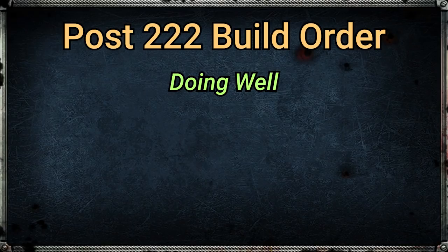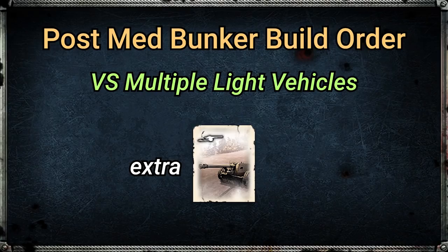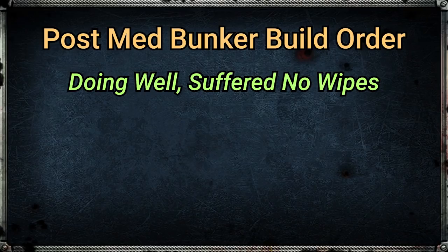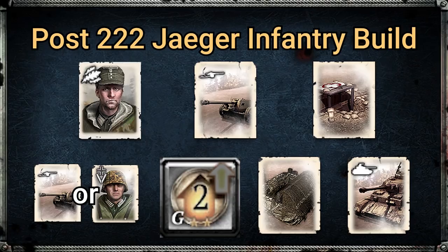For the build order after the 222 with Jäger Infantry: if you're doing well and think you'll delay your opponent's light vehicle, go for Jäger command squad into pack — but if you're doing poorly, go pack first into Jäger command squad. After that, get your med bunker. If you're up against double or triple light vehicles, such as we've seen a lot from USF lately, go for a second pack. If you've fallen behind and your opponent will get their medium tank out well before you, that's also a good timing for a second pack. If you're doing well on manpower bleed and haven't suffered wipes, you can often squeeze in a second Panzer Grenadier before taking battle phase two. After battle phase two, put down your tier 3 tech structure and build a Panzer IV — it arrives at roughly the same time as in a standard Ostheer build.